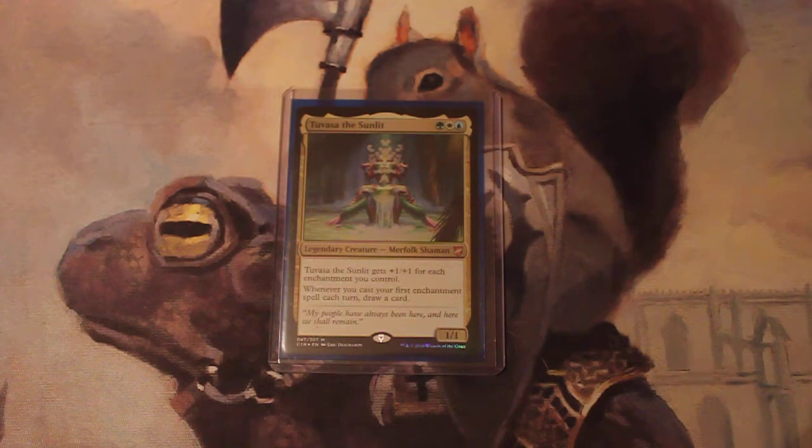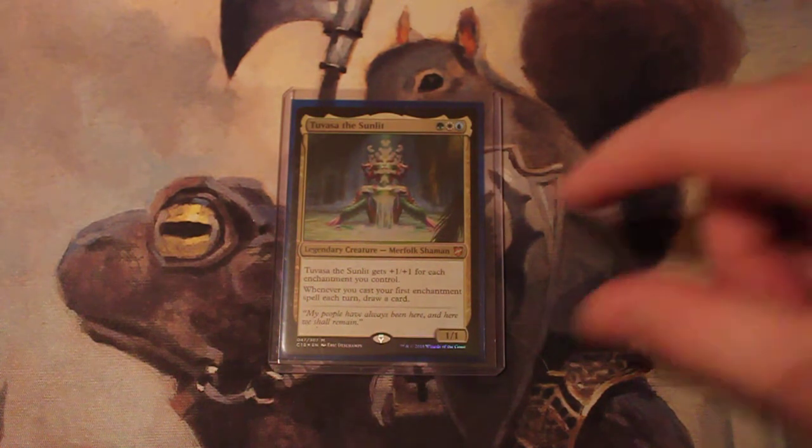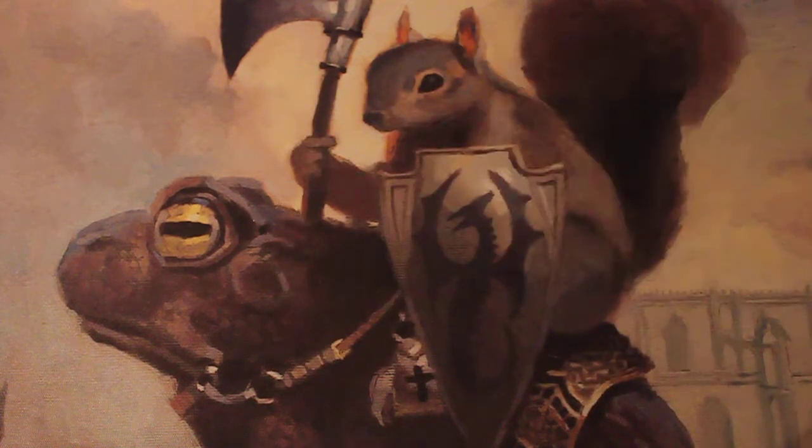We got a 1/1 for 3 mana — a blue, a white, and a green. It's a legendary Merfolk Shaman that gets +1/+1 for each enchantment you control, so it can get pretty big. And whenever you cast your first enchantment spell each turn, draw a card. That ability is going to be giving us a lot of draw throughout the game, because this is primarily an enchantment deck.